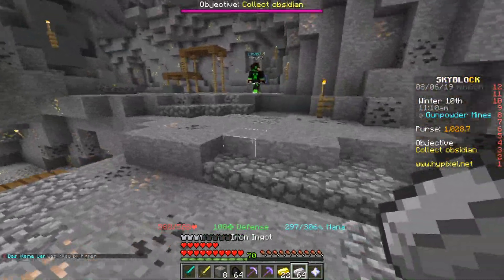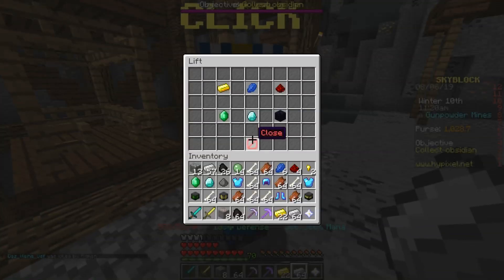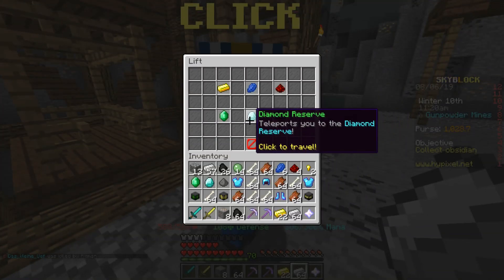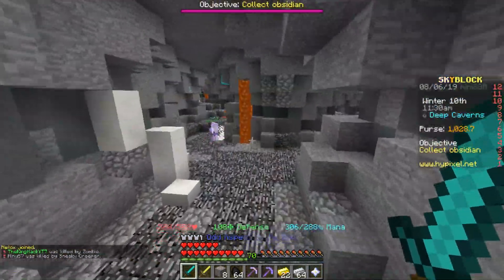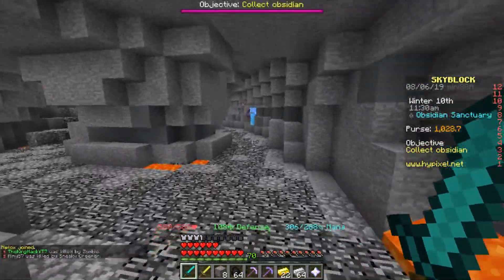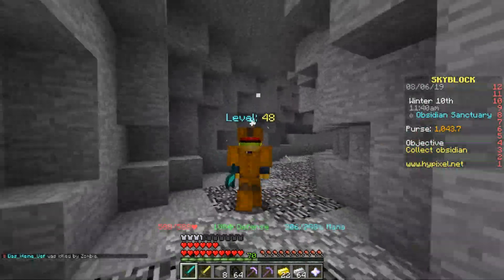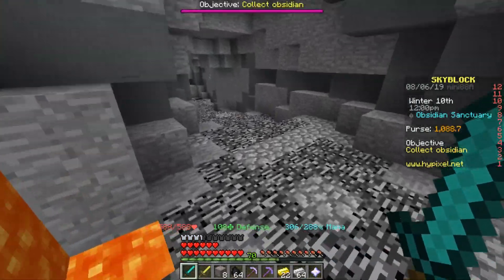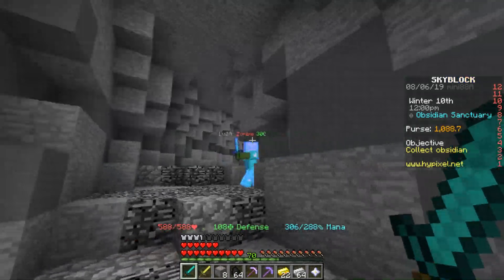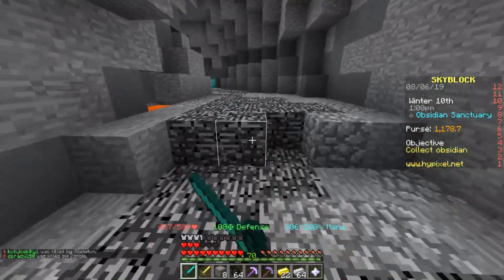To max out perfect armor you need around 100–200 more enchanted diamond blocks beyond the initial cost — I'm not 100% sure on the exact number. Each set has 10 tiers and you level it up by applying four of that armor piece, which equals around 200 blocks per tier. The diver set is actually better than tier one perfect armor until perfect reaches tier three.